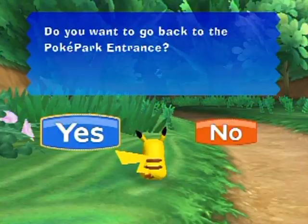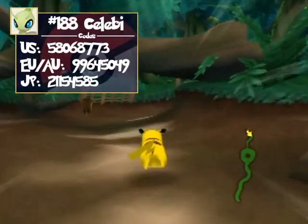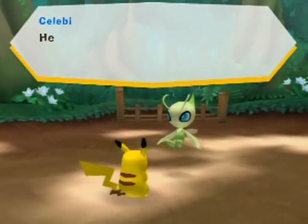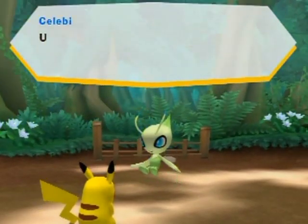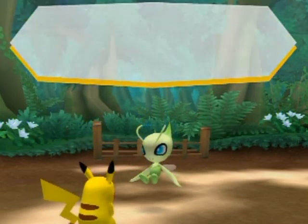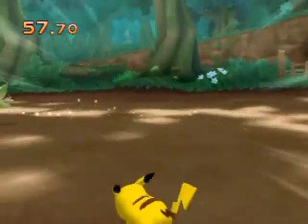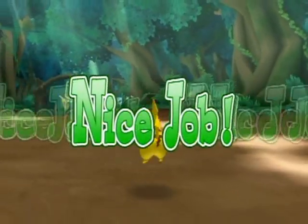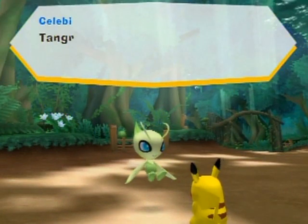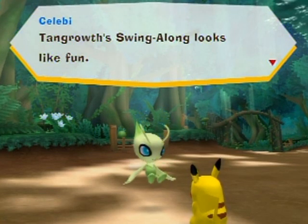If you go back to the PokéPark entrance and enter one of the passwords shown on screen, you'll unlock Celebi in this forest — number 188. Let's do a chase! Celebi can turn very tightly, so you've got to be careful to hold left or right through turns depending on which direction you're going. That was pretty easy since I have my dash maxed out. Celebi will be able to play Tangrowth's Swing-Along if you get the bonus with each other Pokémon on Tangrowth's attraction.